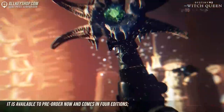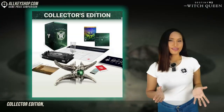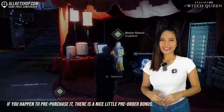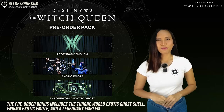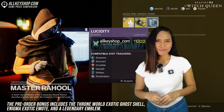It is available to pre-order now and comes in four editions: Standard Edition, Deluxe Edition, Gluttony Edition, and a Bungie 30th Anniversary Bundle. If you happen to pre-purchase it, there is a nice little pre-order bonus, which includes the Throne World Exotic Ghost Shell, Enigma Exotic Emote, and the Legendary Emblem.